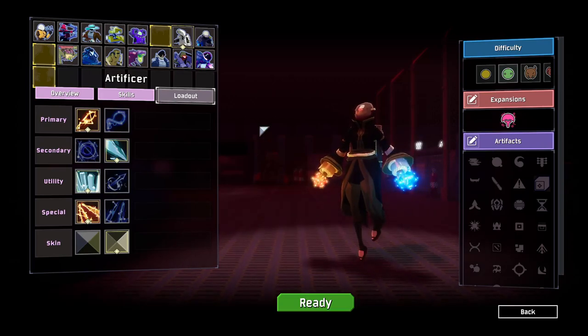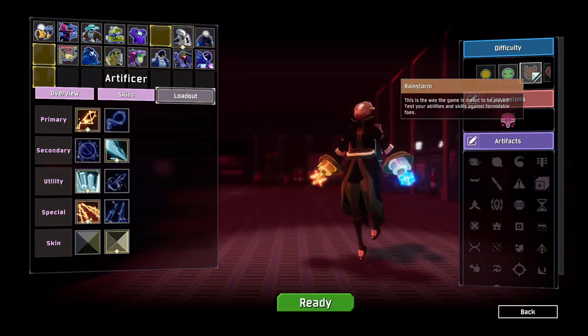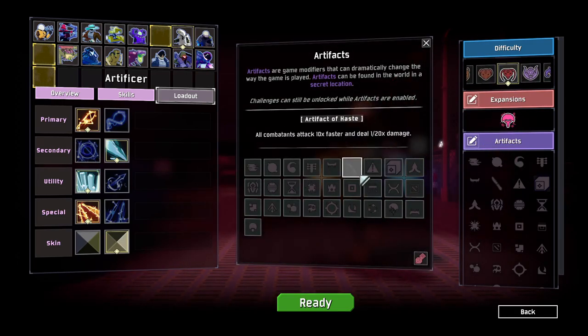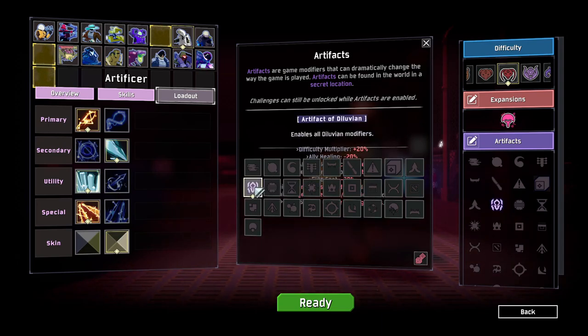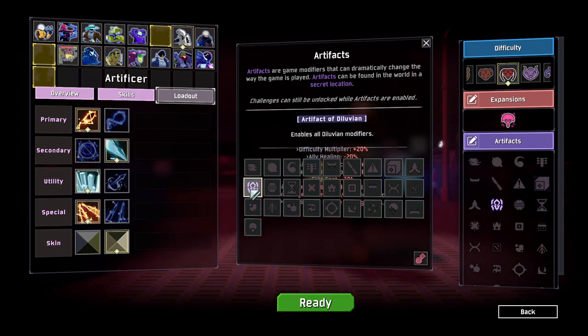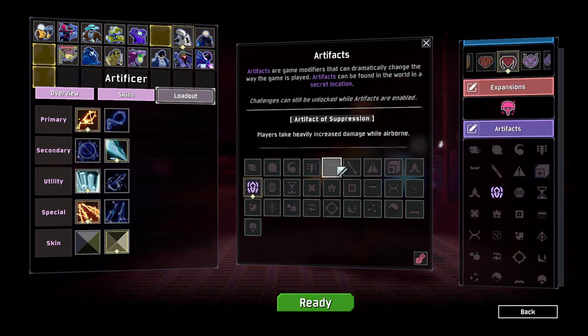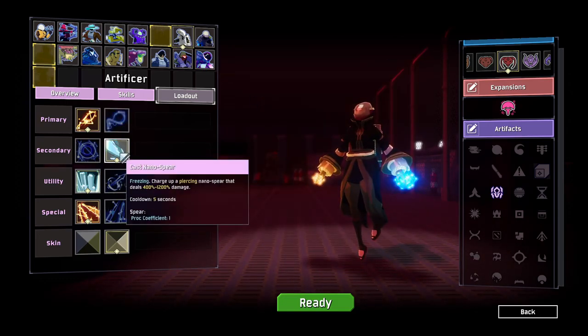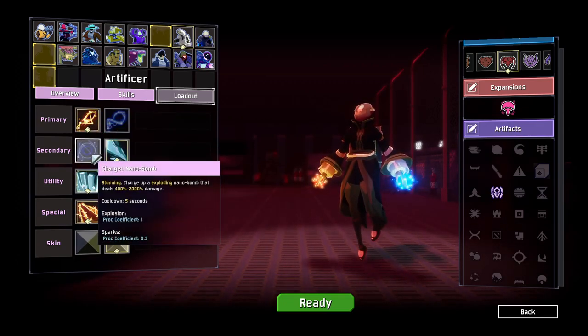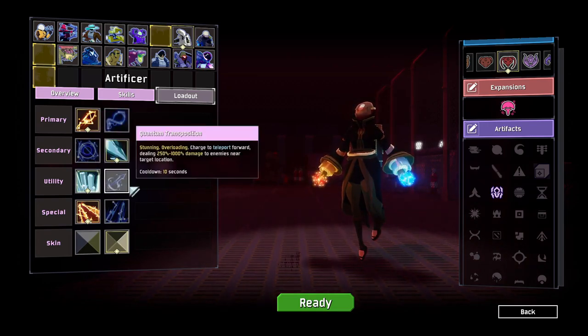Hello everybody and welcome back to some Risk of Rain 2. We are jumping in once more. I'm going to go with the old Monsoon and Deluvium again. People have mentioned me just using Eclipse mode, which is a pretty decent idea, but you have to scale all the way to the difficulty. The difficulty of Deluvium plus Monsoon is pretty different, so I'm fine to just play like this. I'm going to play as the Artificer today, and we're going to go with the Flamethrower Flame Bolt build and see what we can do.